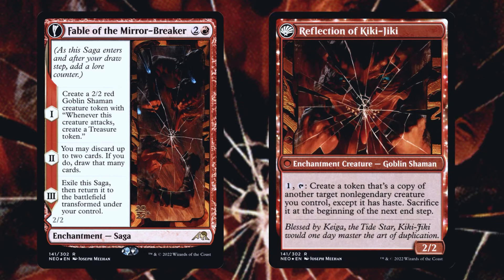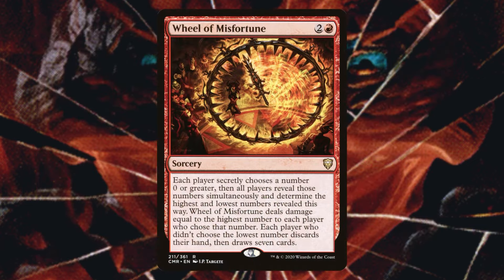Fable of the Mirror-Breaker is also incredibly useful in this deck. Coming down as soon as turn two, it can create fodder, create treasure tokens, and let us discard cards that we need to get into our graveyard. Nine times out of ten the flip side isn't relevant because we will have already won by then.